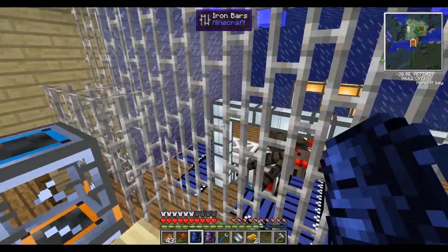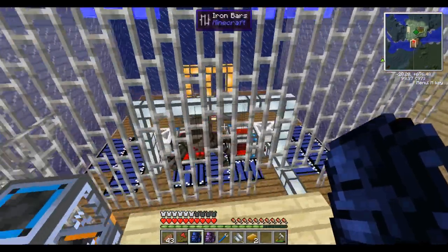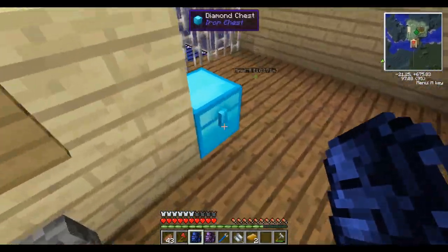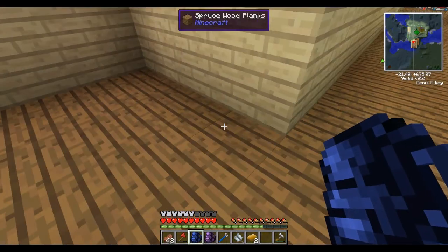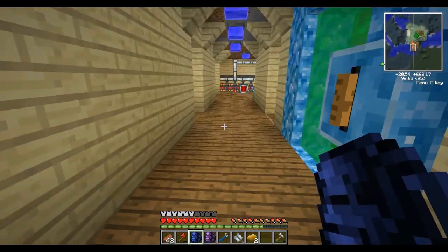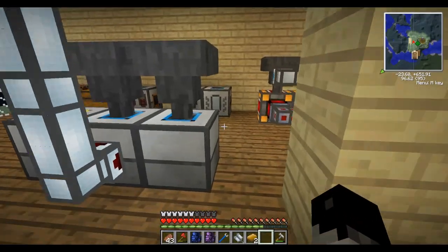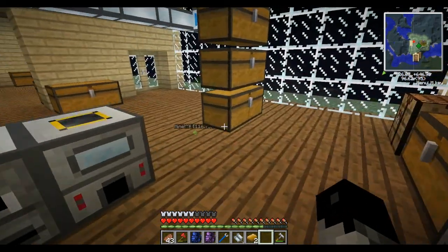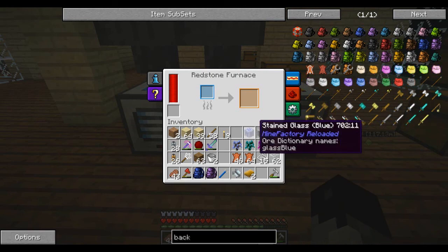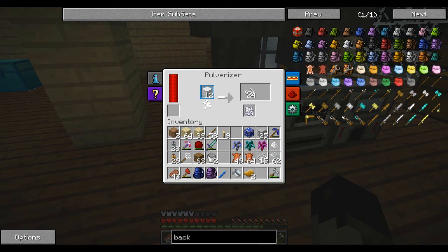I need to find some slimes. I want to test out if slimes give me more mob essence than normal. Got a whole bunch more string — that should give me enough to make my last backpack. Fantastic. That's all I've got for you for today, guys. Thanks for watching, and we'll catch you next time.